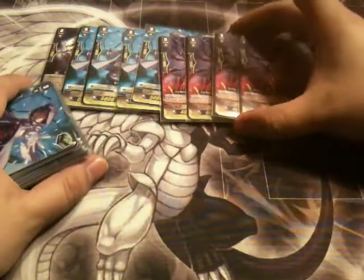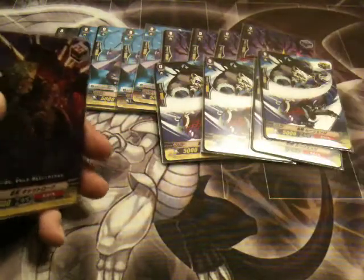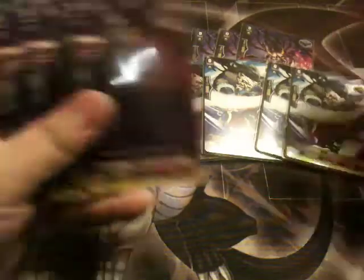So we got four heal triggers, four stand triggers. Stand triggers' effect sucks, don't even think about it. Four stealth beast moon edge is your critical trigger.